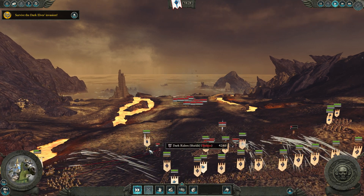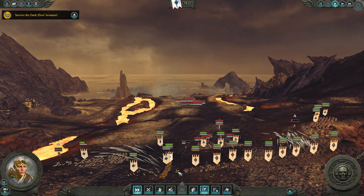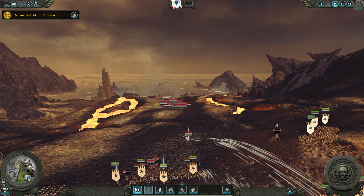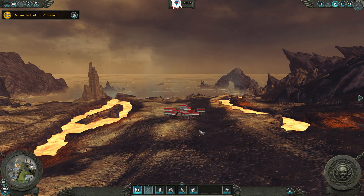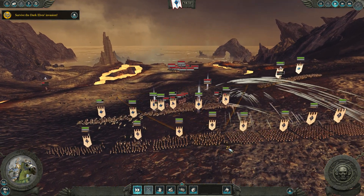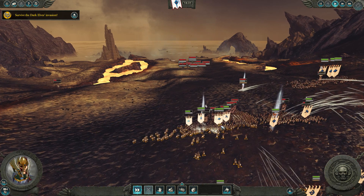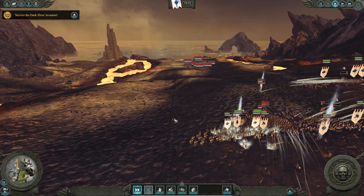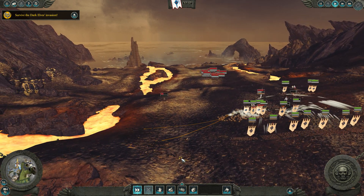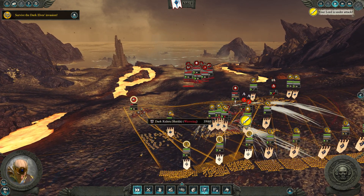I think that's going okay actually. In there, hit them — get back up in line, run down those Bleakswords. Here comes Malekith. That wasn't so bad, I was a little bit worried there. Let's pull back — back over here. You guys just change your angle and see if you can target these Dark Riders.